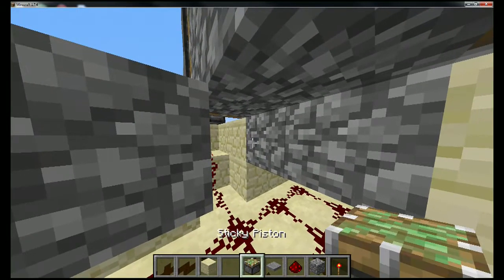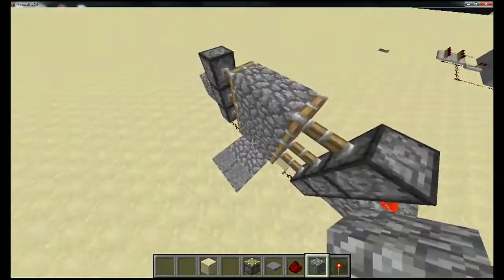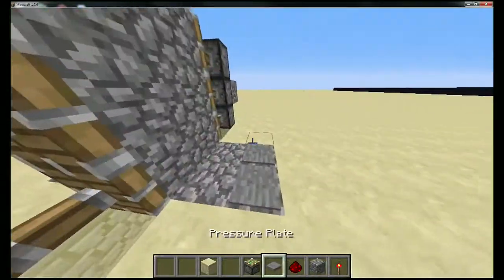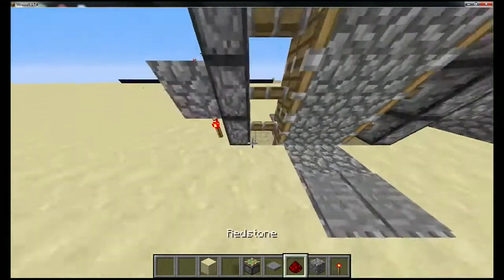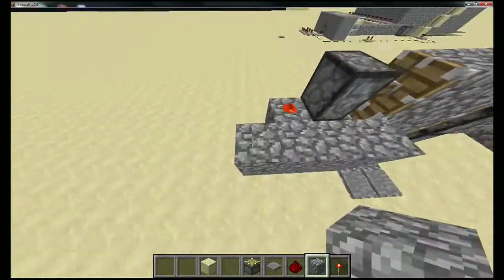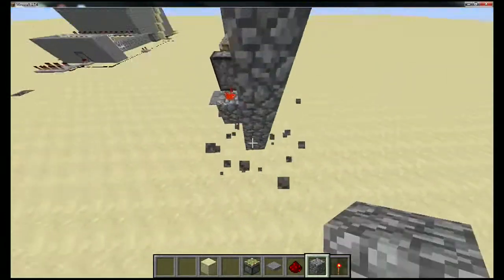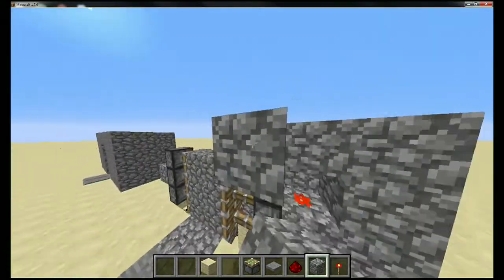Fill in everything with cobblestone, place your pressure plates two blocks away from the pistons. You can run through and it will close behind you. Now you can easily cover all this up with the block of your choice — it looks pretty good.